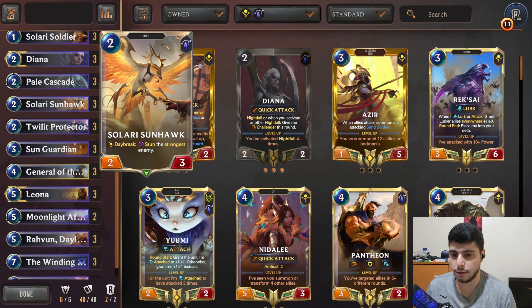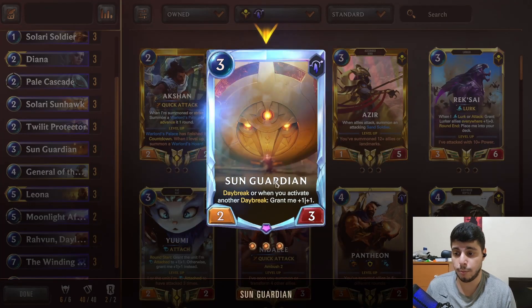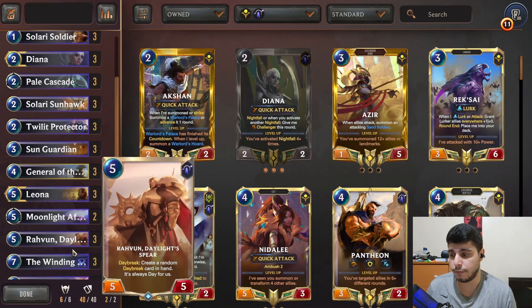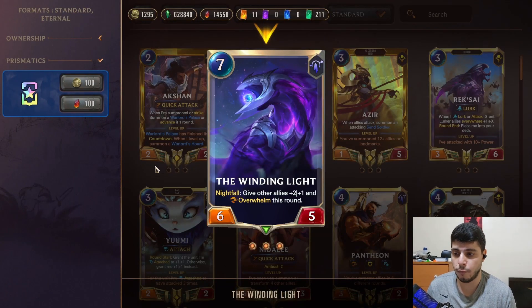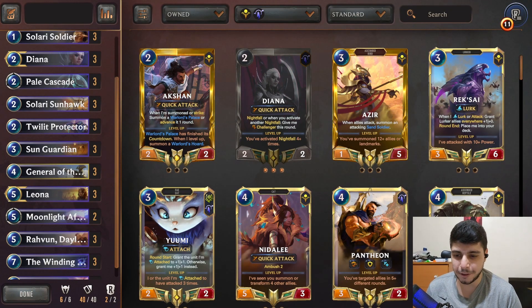We also have Ravoon to get access to Daybreak multiple times a turn and put more pressure. This thing can get really big and becomes a problem, and if Winding Light gives it Overwhelm it can end the game. We will take this to ladder and we'll see how it goes.